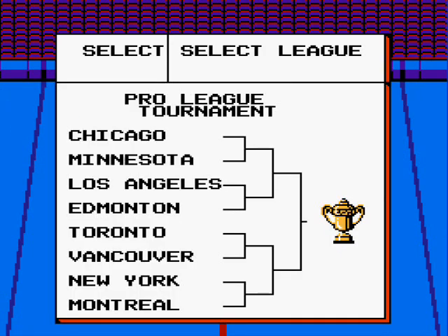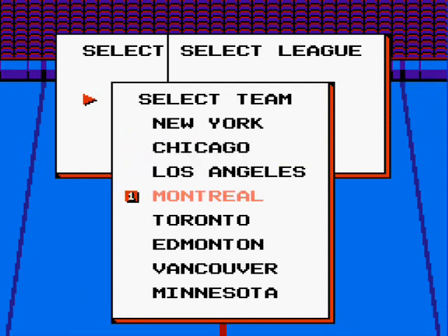The game isn't officially licensed by the NHL, but the eight cities are seemingly represented by their NHL counterparts, although some of the team colors are way off. Since when is Edmonton green, Los Angeles yellow, and Montreal vomit color? And where the hell is Boston? We were the first US city to have a hockey team. What a rip.